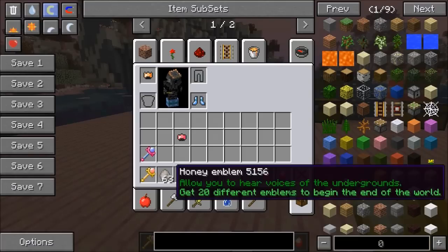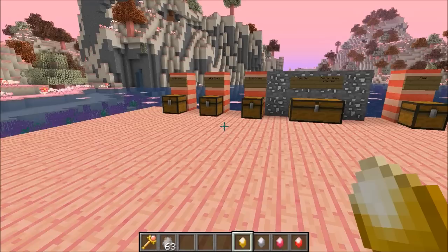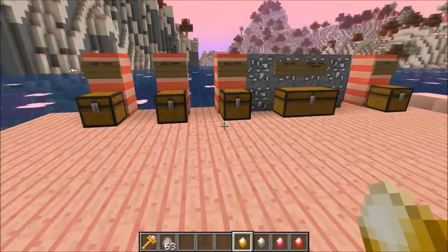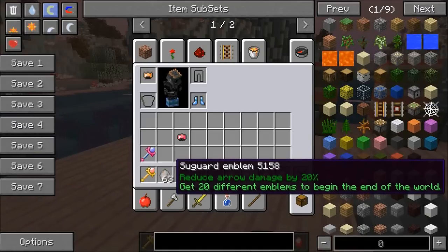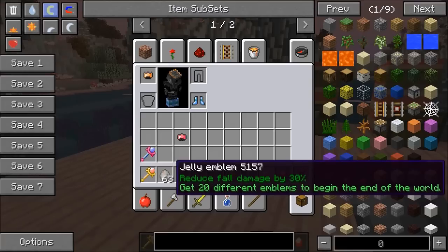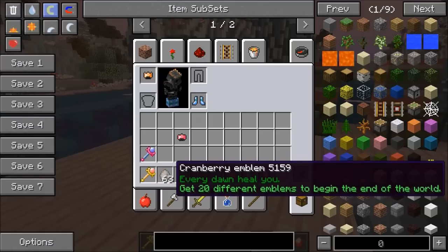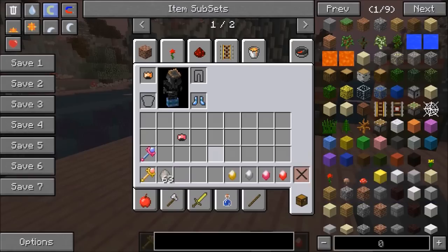I grabbed all the emblems to go over them. This right here is the honey emblem — it allows you to hear voices from underground, and the useful part is you can find underground villages. Without it, it's near impossible. This one reduces arrow damage by 20 percent, which can be really helpful when fighting something with a bow. This one reduces fall damage — useful if you don't have the jelly boots. And this one heals you every dawn, so if you go to sleep and wake up in the morning, you'll be at full health. It says get 20 different emblems to begin the end of the world, but that's a work in progress as these are the only ones available right now.